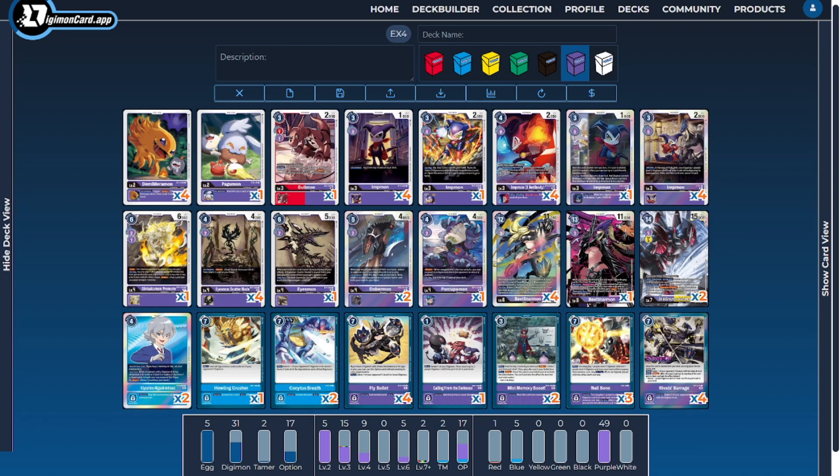EX4 gives us a new yellow 7-costed option to play around with that's actually pretty good, but I still think the blue splash is a little bit better, especially in this meta, to tech against specific matchups against some of the more powerful decks. We still have decent tools to be a very low-to-the-ground aggressive style of deck, filling up our trash as quickly as possible to make Beelstarmon as efficient as we can. So with all that said, let's dive right into the deck profile.